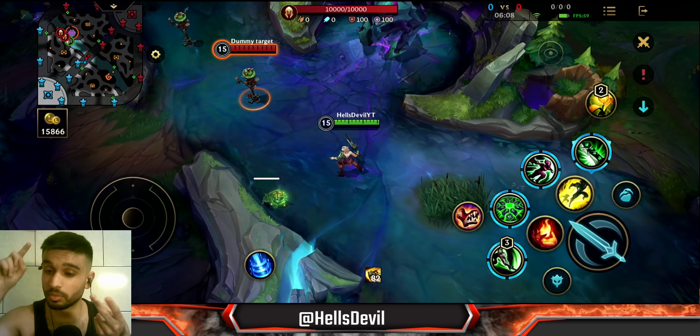An important thing about the first ability is that you can cancel your basic attack with it. So the pattern is: basic attack, first ability, basic attack, first ability, basic attack, first ability. This is the core mechanic — this is what you have to do on Riven.